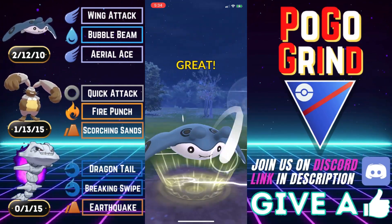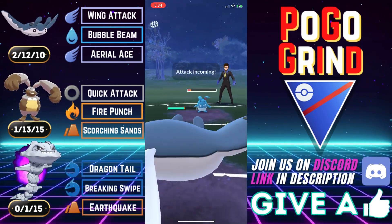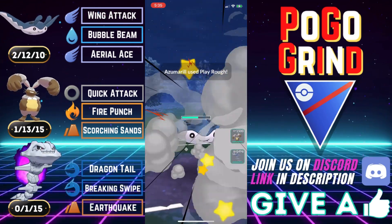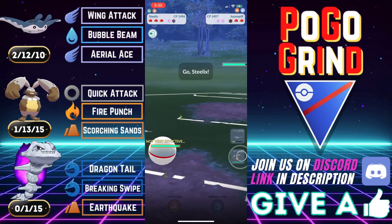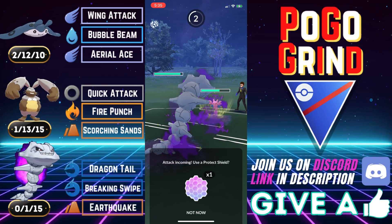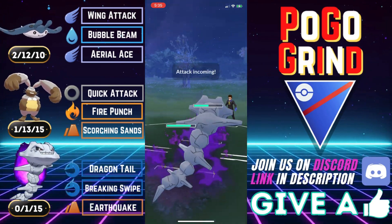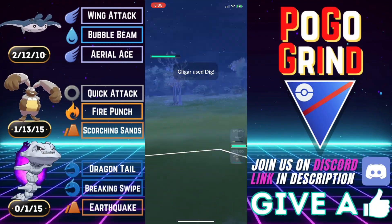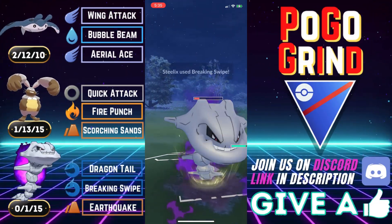Straight Aerial Ace until the Azu is gone — that's the name of the game. Mantine is quite bulky. For comparison, it has the same exact stat product as Noctowl — so it is Noctowl bulk. For those familiar with how bulky Noctowl is, Mantine has the exact same bulk. We swap to bring Steelix in onto this Gligar. I'm reading that they're very weak to a Mantine in the back. We shield up the Dig and try to get off a Breaking Swipe — but they are at another Dig. We tank this and resist the fast move pressure, especially after getting off a Breaking Swipe.